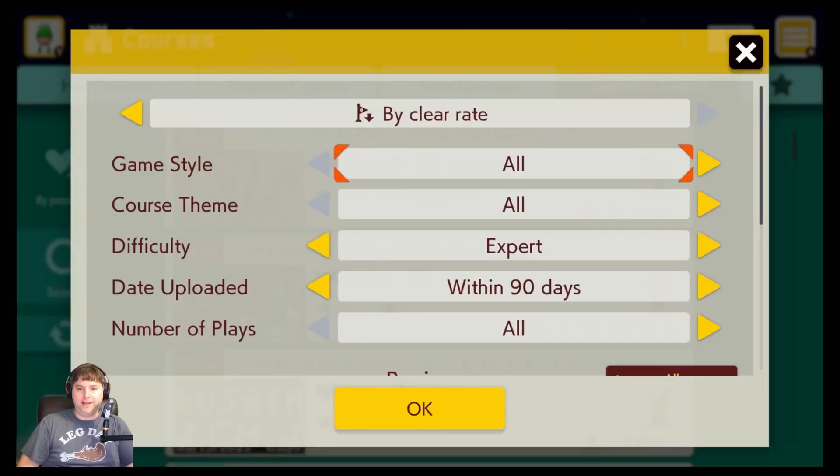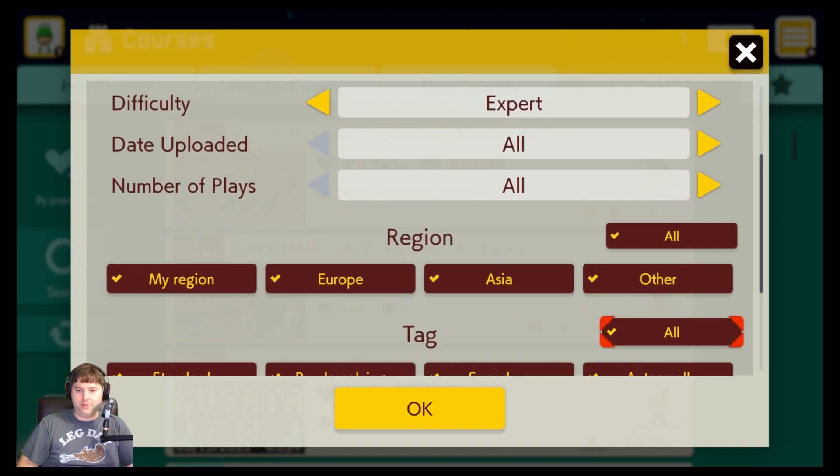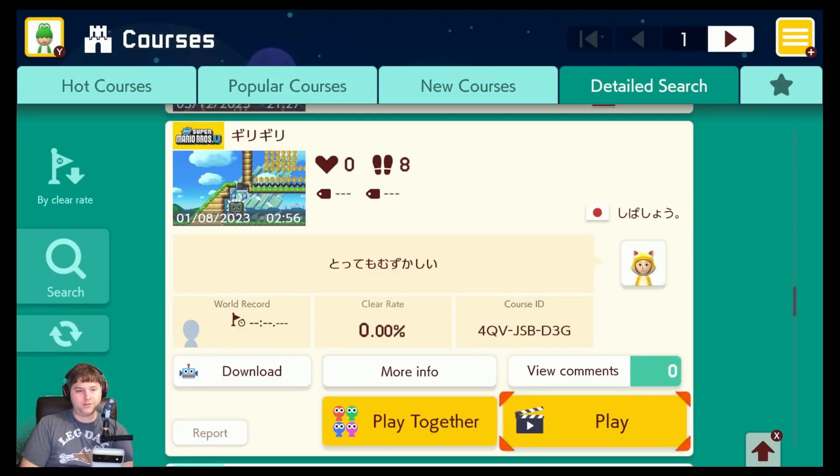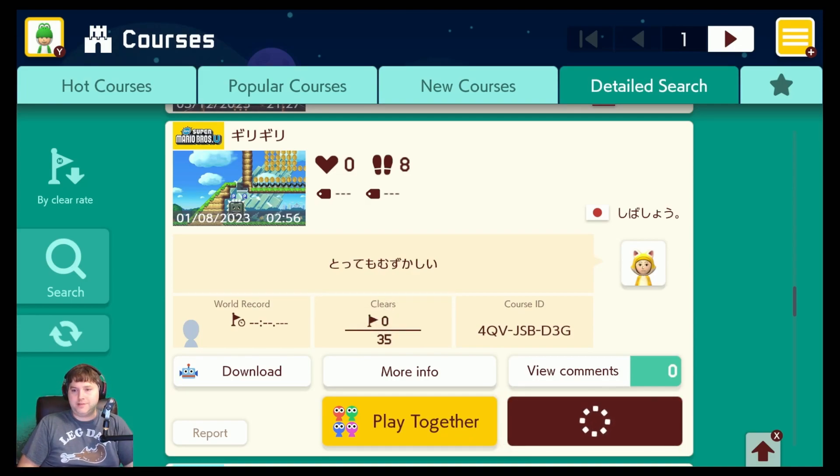As usual, we filter by clear rate, do expert, and do all time for uploaded and try to find some of the older levels. So our first level today is called Yu Yu. The description is 'very difficult,' and it is from someone called 'For a Long Time.' Let's see what Japan has to offer us. This one is from January 8th of this year.